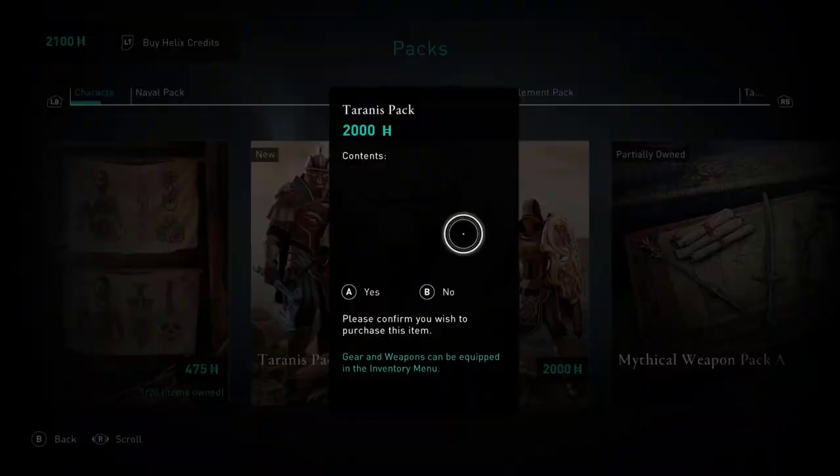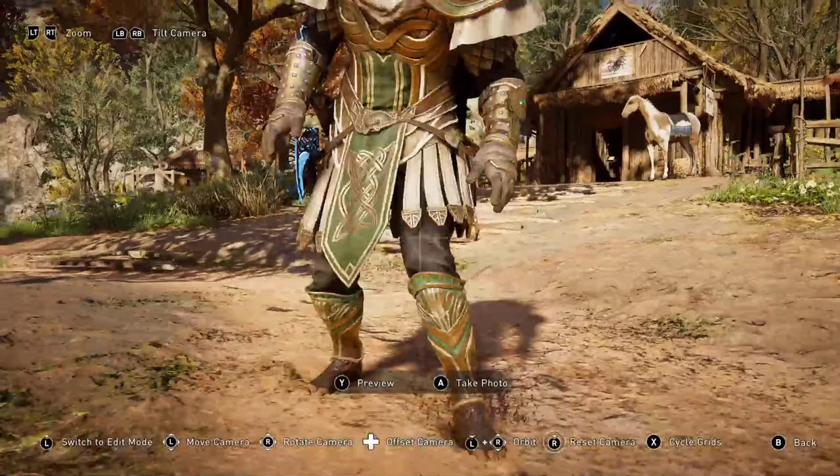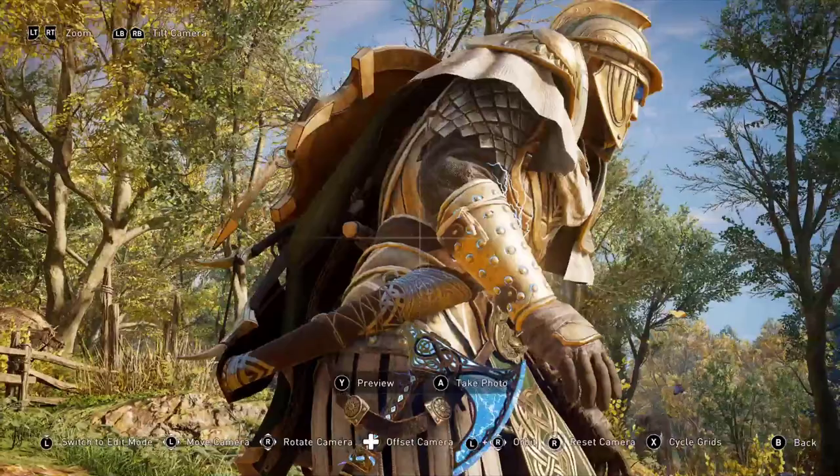Welcome back to another Assassin's Creed video. The Tyrannous pack is out now for 2,000 helix credits — get this thing. Look at this beautiful bronze-gold looking armor with faded green. Love the color scheme on this one, and the lightning effect on this pack is a big deal — it comes into play at the end of the video.